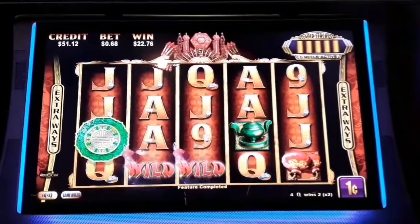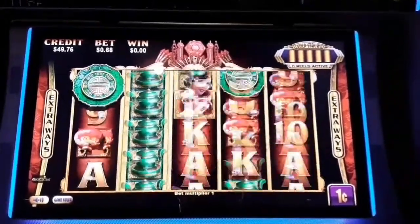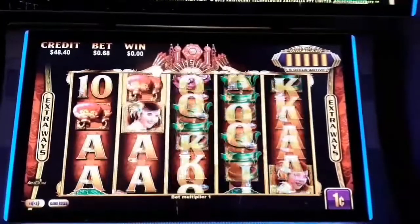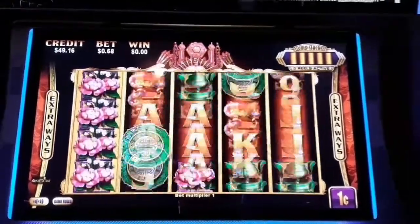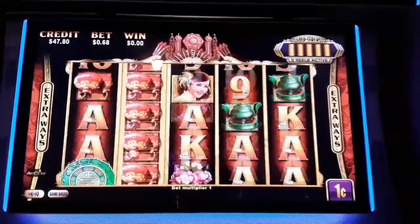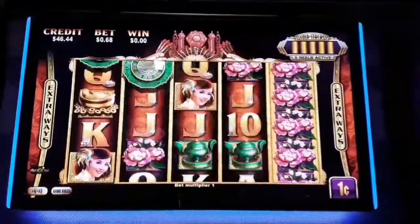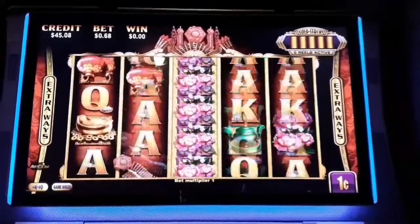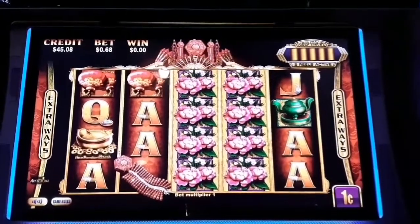That puts us up to 51. We started with a $30 bill, so we're 20 ahead. Take a couple backup spins — the firecrackers count as a wild symbol. We've got some mazes and the green gongs. Set that off for bonus. Alright, I'll take two more backup spins. I'll bring you back if we get something. Don't forget to hit that subscribe button. Keep spinning and winning.